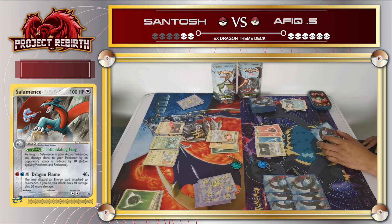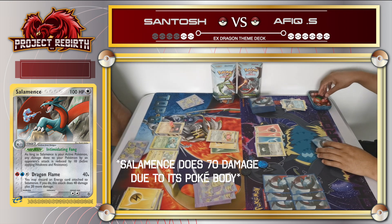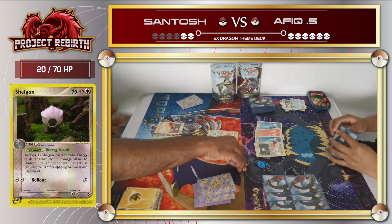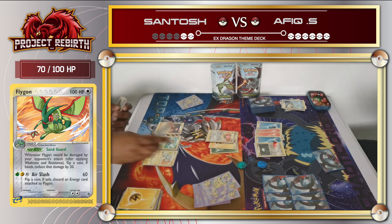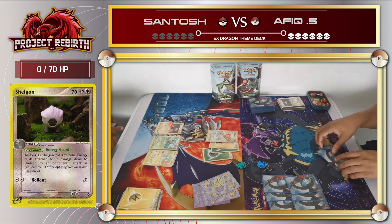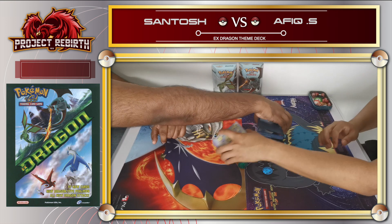If I had gotten Salamence it would have changed the game, because my HP is higher and I can do 60 damage - I should get a knockout. But it wasn't meant to be. I believe that's game - yeah, that's a fast one. On to the next game.